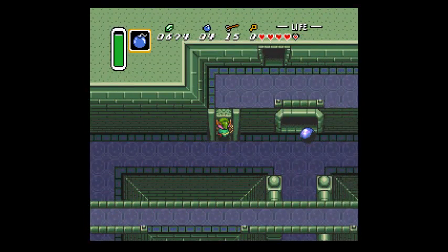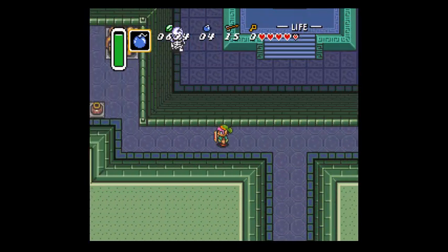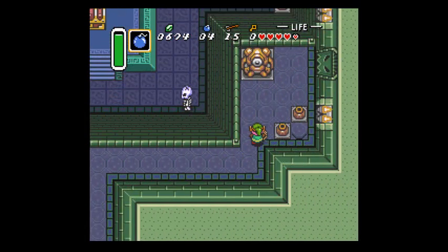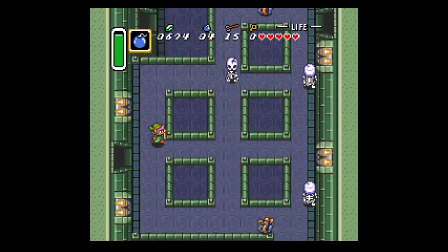Just because the items are all still shuffled amongst each other doesn't mean they're not going to be in places that you wouldn't think to look. So you've gotta make sure to scour the entire place. I should go over here first for the not-compass. I always forget the optimal route for going through this place, but I think I've got it down now.